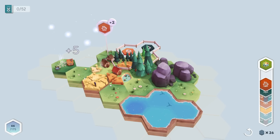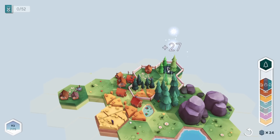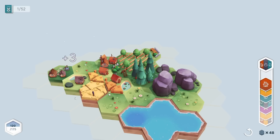These two tiles can connect between them, and then the house goes right here, which completes this objective — so we get a good bonus. The tree goes in right here and we have the bonus: all future tree tiles are going to be doubled in value. Perfect!